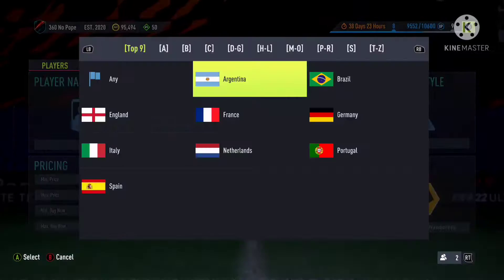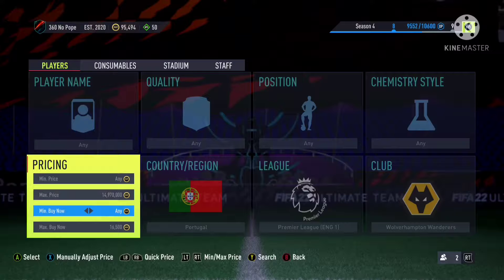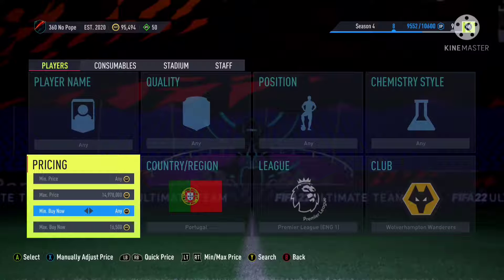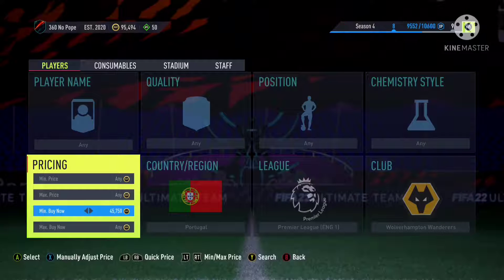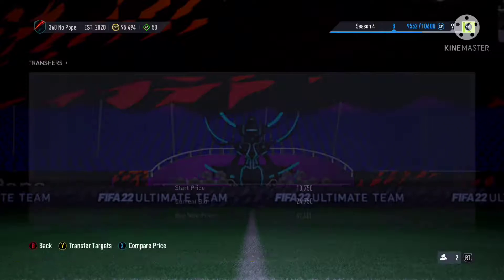The next filter is Premier League, Wolves, Portuguese. For this filter you actually need to make the minimum Buy Now quite high. Go ahead and make the minimum Buy Now at least 45k, and then after that go ahead and set a max Buy Now as well.